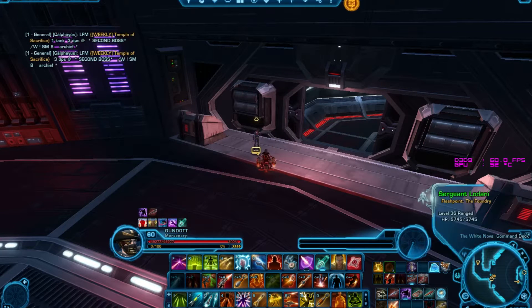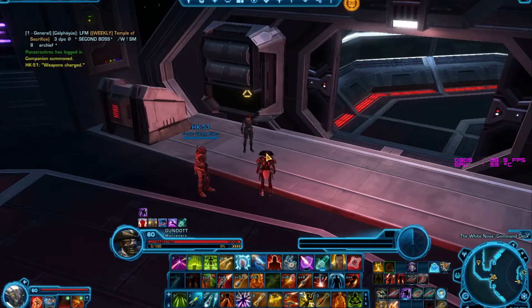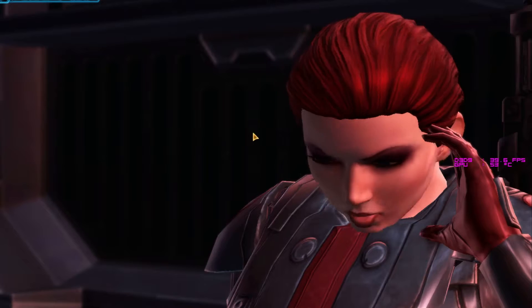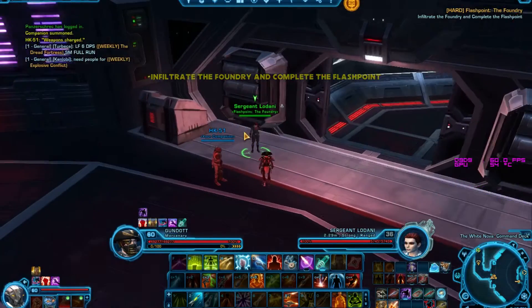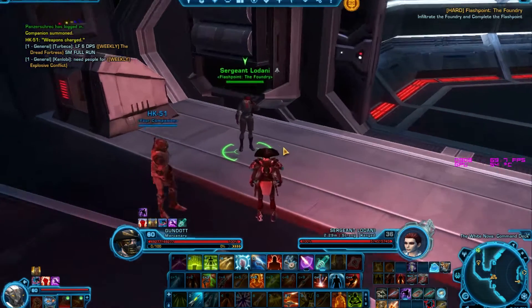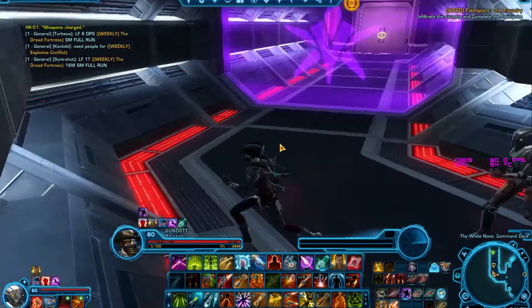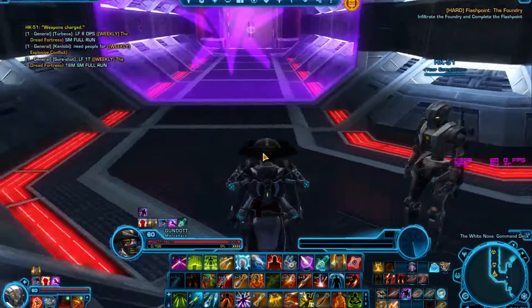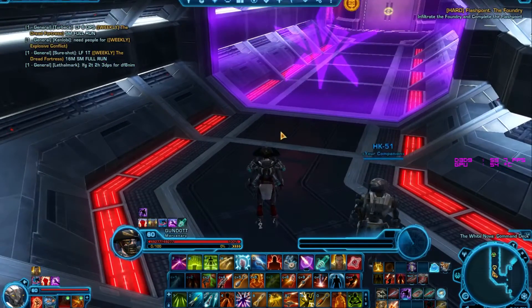Hello everyone and welcome to the Foundry solo HM. We're doing the Foundry in hard mode solo with our level 60 merc. The Foundry is located on the White Nova on the Empire side — it is an Empire-only flashpoint. Make sure it's set to hard mode before we go in. The reason you'd want to do this: if you're doing your HK-51 quest, you've got to get a part from Revan, and it can only be obtained by doing hard mode.